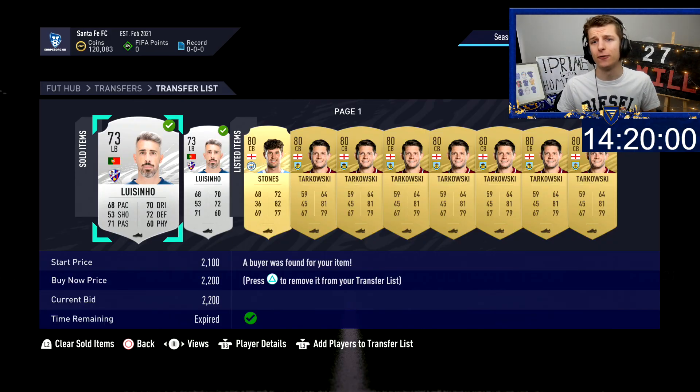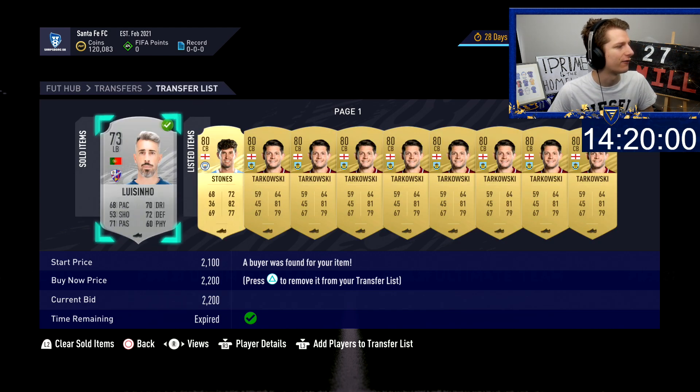Yo, what's up guys, and welcome to episode 4 of Zero to a Million Coins in 20 Hours. We're not looking too bad on the account — we've gone and spent just under 6 hours so far, which means we should be on, quote unquote, 300k. The account is looking very very strong.